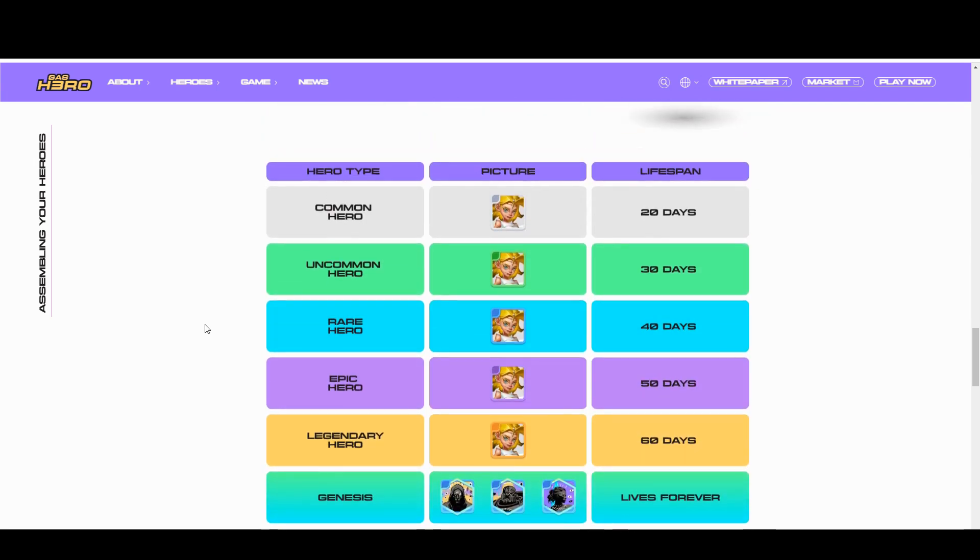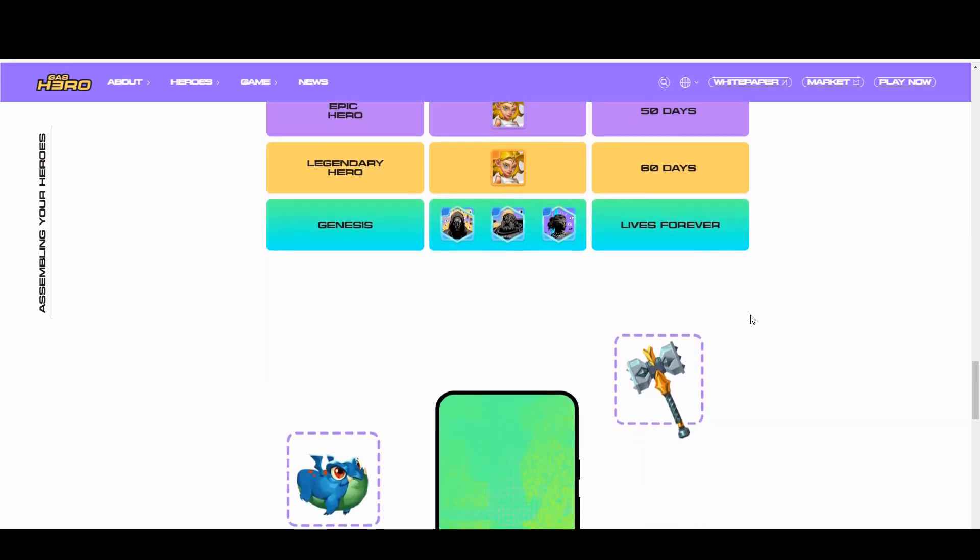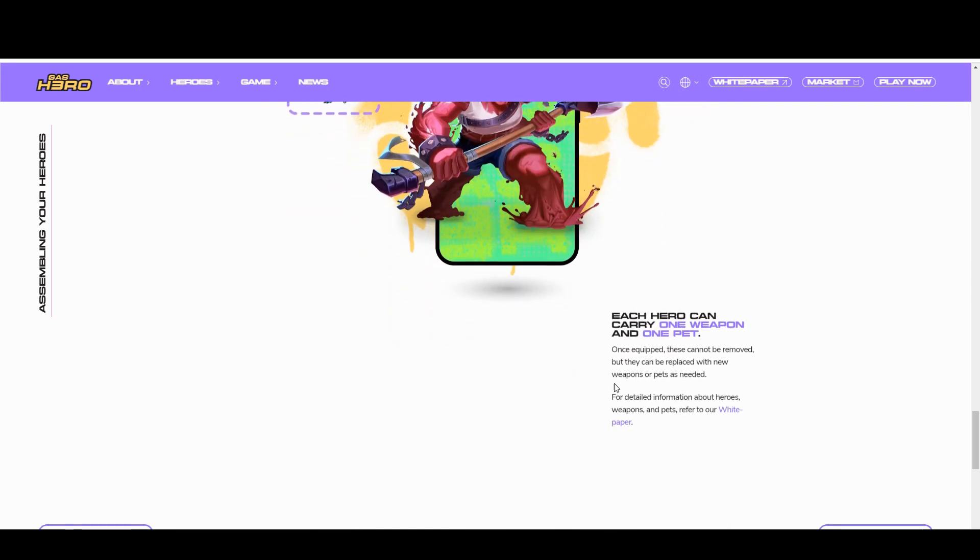Here's the really weird thing: you have up to six heroes, but Common Heroes have a lifespan of just 20 days. Once you start playing with them, after 20 days they're dead. The whole conceit of the game is set in a biohazard universe with nasty stuff going around. So you're paying to create a base — which is permanent — but then you need these heroes which last only 20 days, or at best 60 days. The reason Genesis Heroes are so expensive — around 15,000 dollars — is they last forever, whereas all the others are going to die.